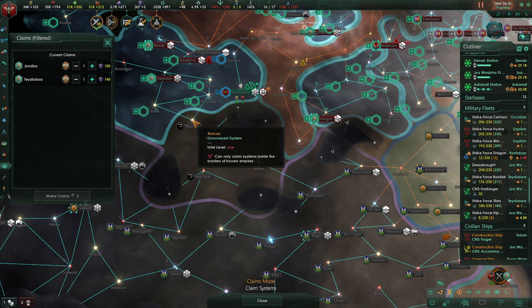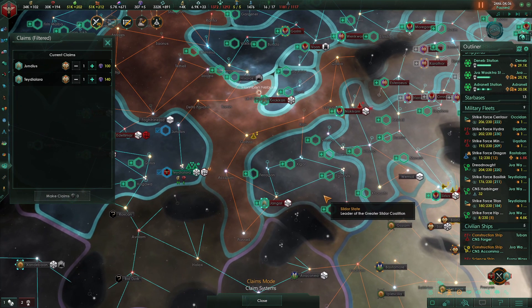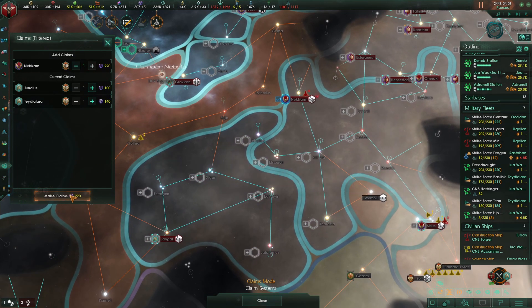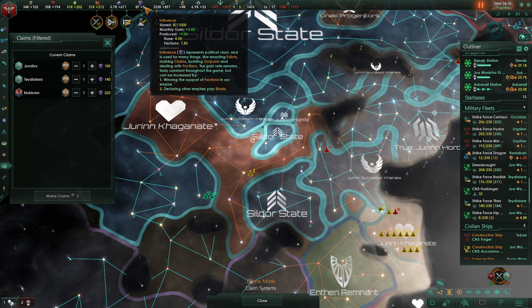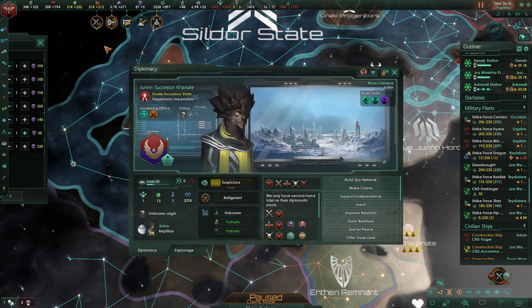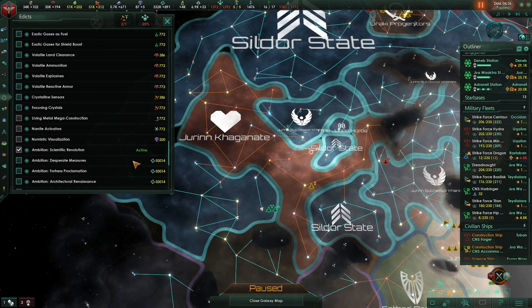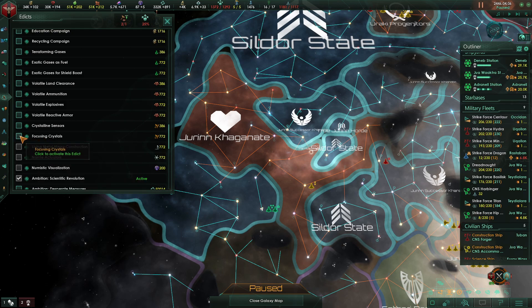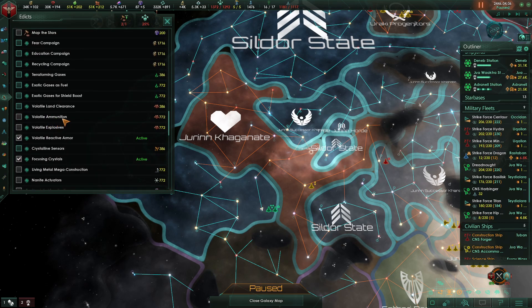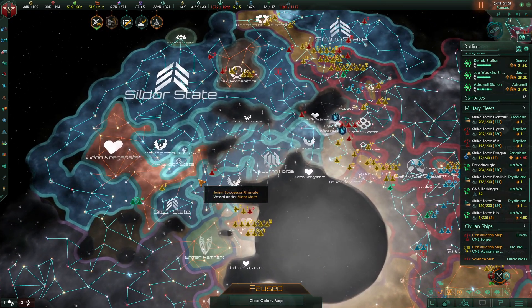What's in here? I would have had enough influence, I would have had enough — I used it. Let's go into our edicts and fire off some of these guys. Let's go with focusing crystals with armor. Let's go shield boost — yeah, that should be good. And we are going to wrap this episode up here.